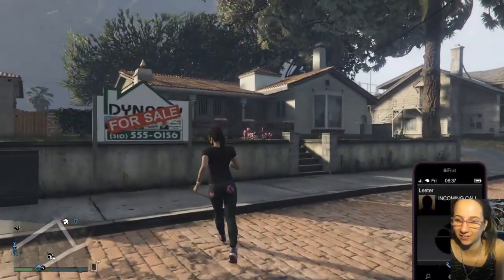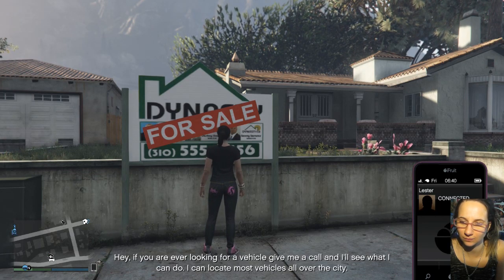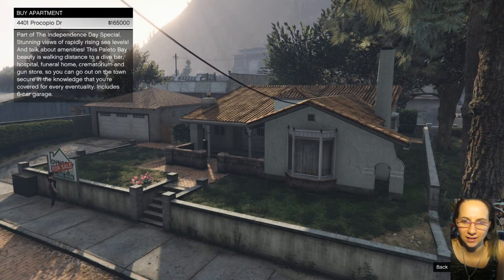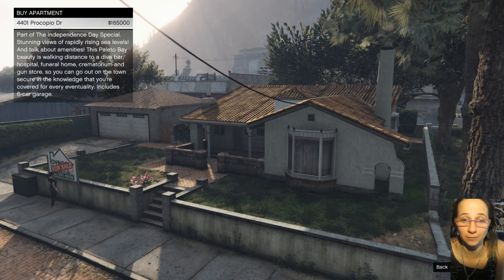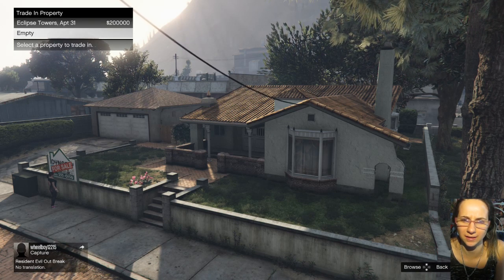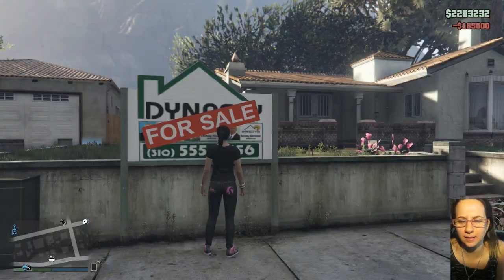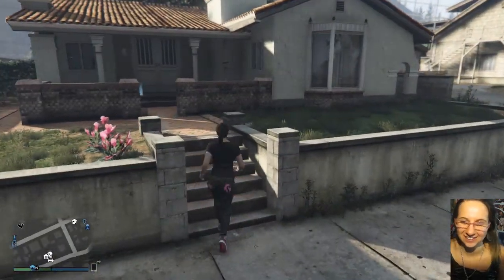What the heck, Lester? I'm about to buy a house! 'If you're looking for a vehicle, give me a call.' Okay, Lester — can I buy my house now? Here we go — $165,000. Independence Day special! Should I do it? Should I do it? It's a big investment, a super big investment. I'm so nervous. We'll put it in our empty slot — I know I'm trading in my Eclipse Tower $200,000 apartment, Apartment 31. I thought my apartment was more than that. I got a trophy! Wowee! I'm so excited!